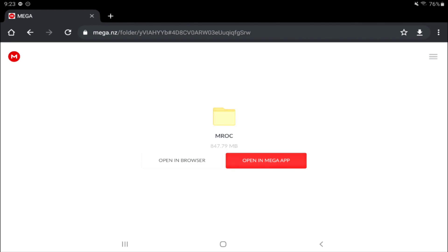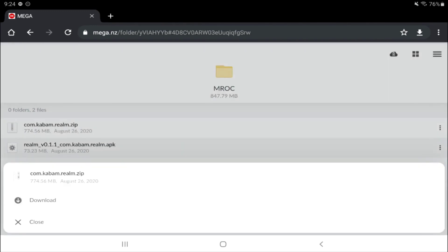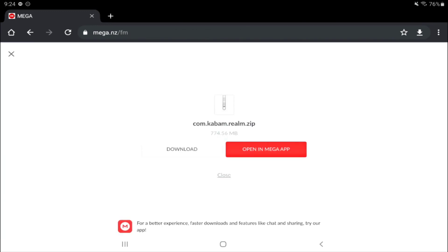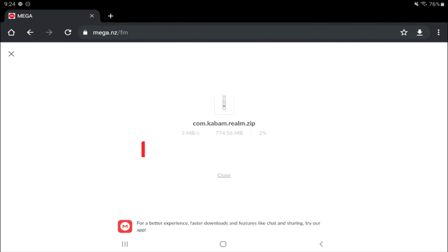Either one is fine. You probably don't have the mega app, so I'm going to open it in the browser. What you're going to do is hit the three dots on the right side, hit download. Do not close it out — let it download. Hit allow for that because it's a large file size: 774 megabytes.